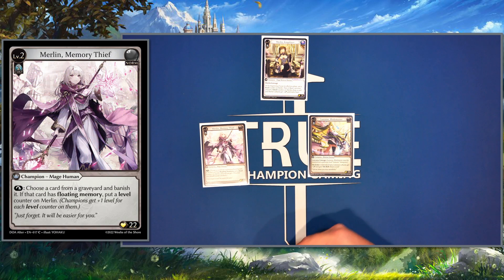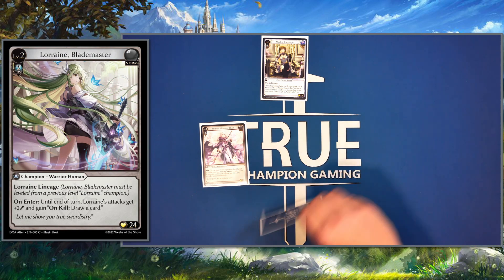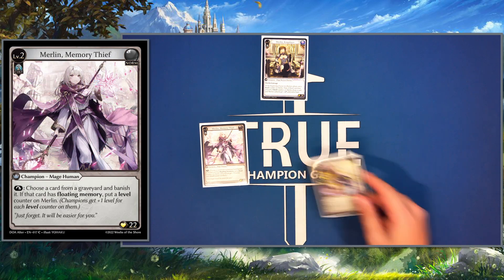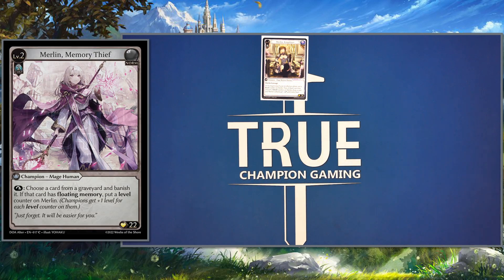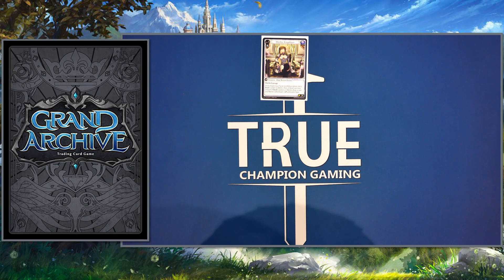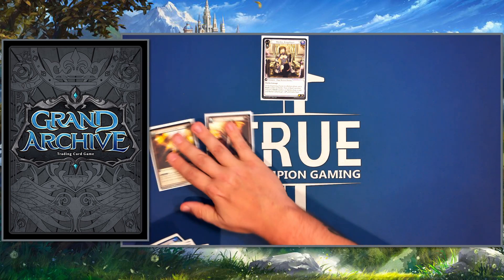We can de-level, draw some more cards after killing something. But the name of the deck is getting to level three Merlin to do some crux shenanigans. Once we get there we have access to a few different swords.